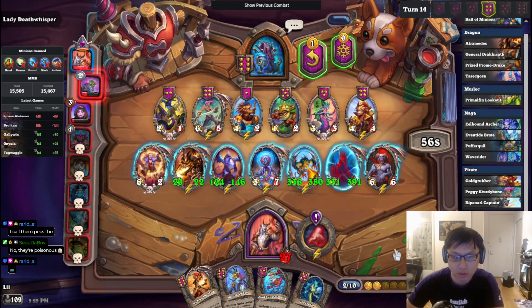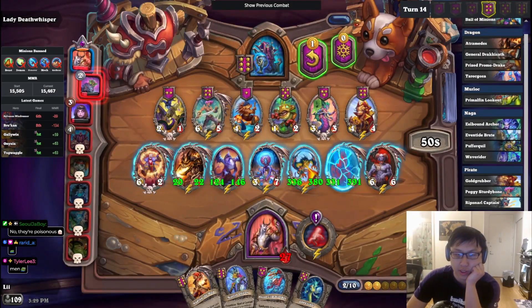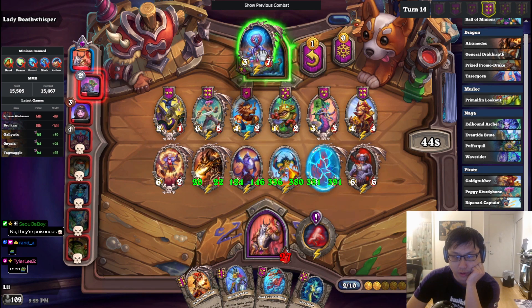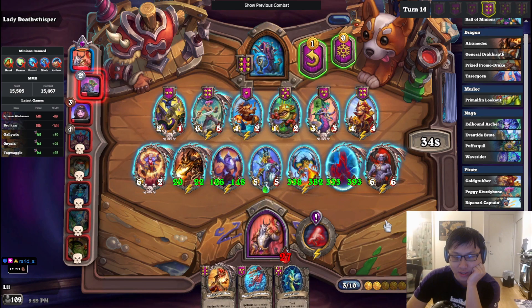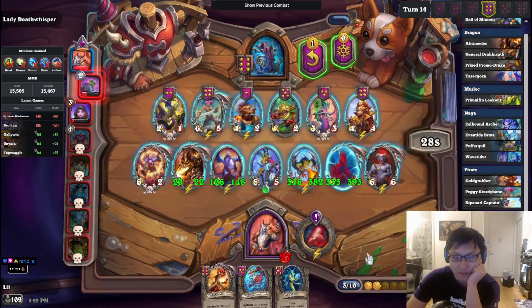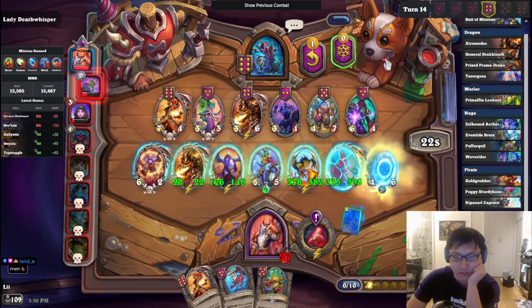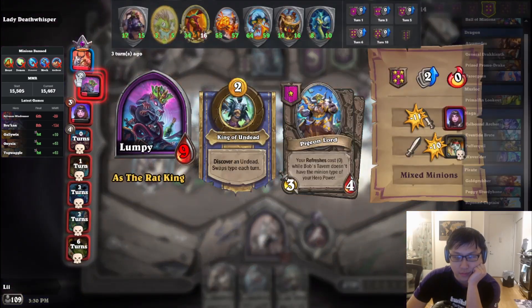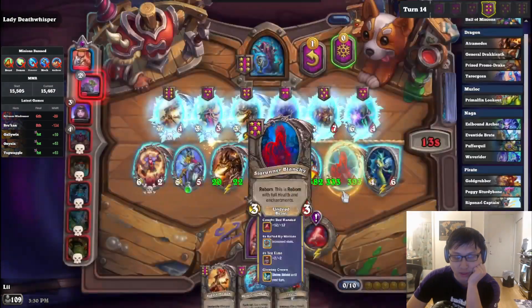I want to buff this up a little bit — that'd be cool. You could also take a Toxfin too for another dragon later on — there's just so many good options. I have no shortage of good cards, but I'll just — actually the nuts. I guess I just sell this off. My Glow Scale is based from Nadina. I don't know how I'm gonna lose this, but I'm gonna say it's basically impossible to lose it.